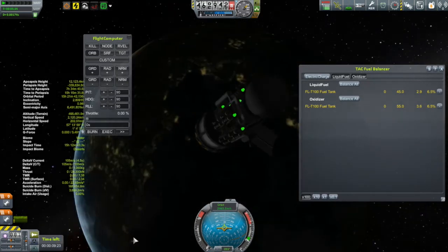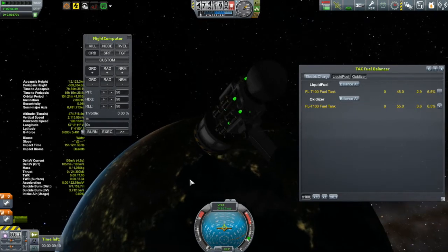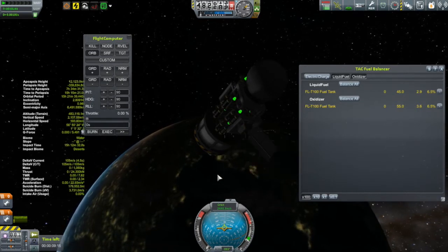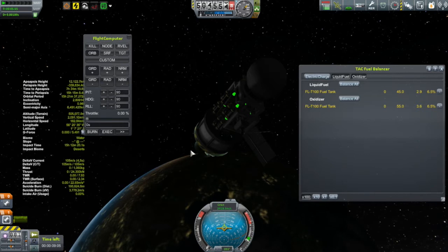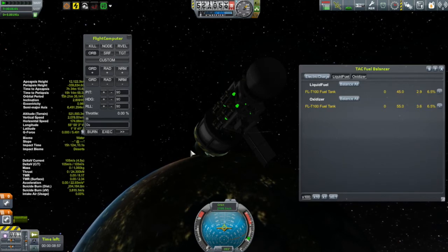I told myself I wasn't going to use the flight computer until it was absolutely necessary. When we get further out from Kerbin and have to deal with communication blackouts and signal delays — which will come up as we get further away — this flight computer will become absolutely necessary. But right now it just feels like technology ahead of where I am on the tech tree, so I'll stick to my guns and not use it.